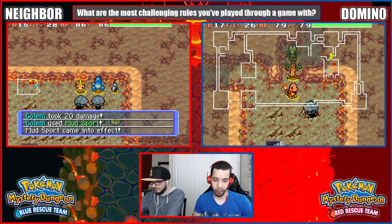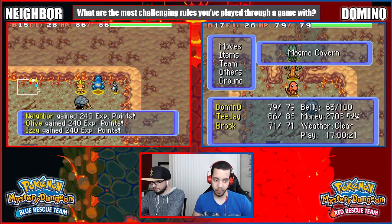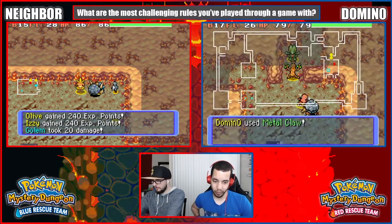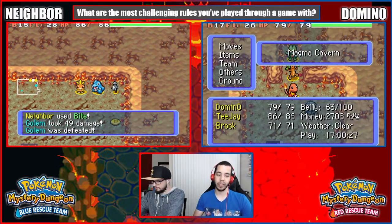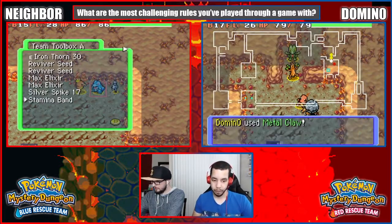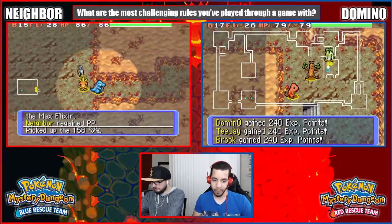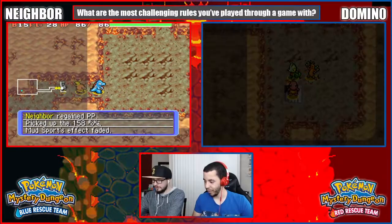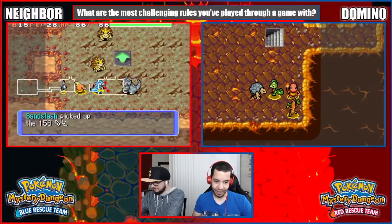A Golem! That's terrifying. Yeah, I'm fighting two of them. That's terrifying. I have Metal Claw though. They used Defense Curl — thank god. I think it's time for me to eat a Max Elixir. I had one PP left on all of my moves. Wow. Yeah, could not relate.